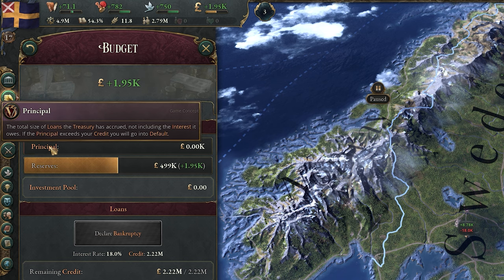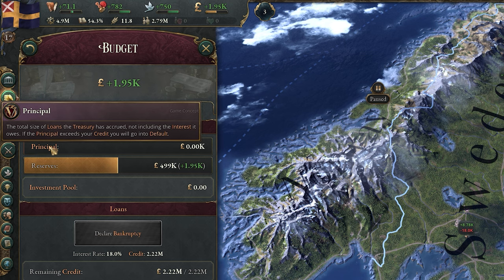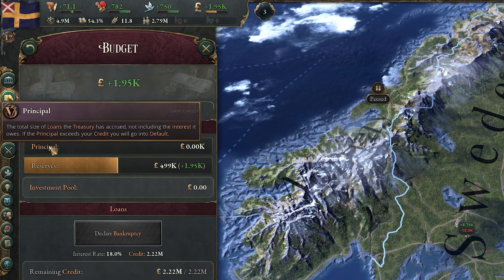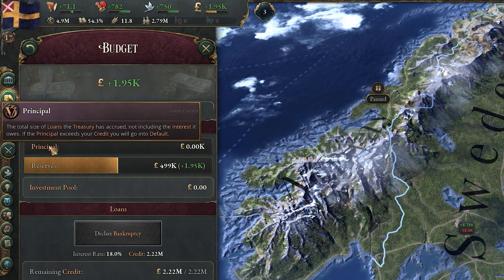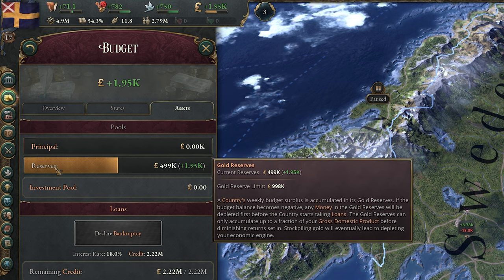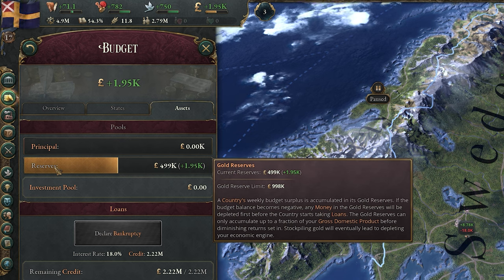Principle is the total size of any loans you have. Loans are automatically created when your country has a negative income and no reserves to fall back on, and are automatically cleared over time when you have a positive income. Ideally you'd like to avoid going into debt whenever possible, so keep a close eye on your reserves to see when they're running low. Reserves are just how much cash your country has in reserve — generally they aren't spent on a massive amount of things and are just there to keep you safe during negative income periods.